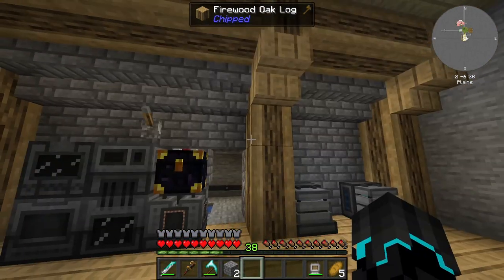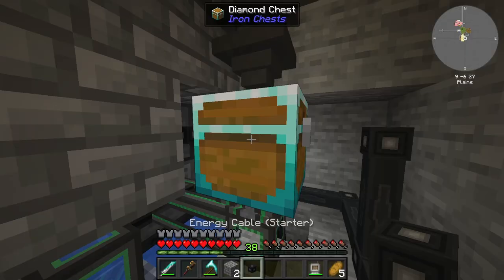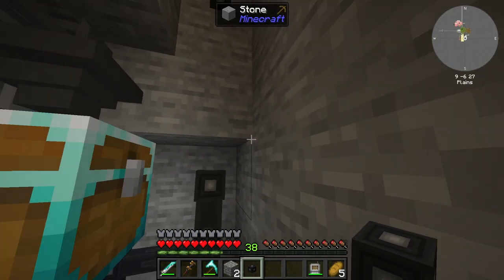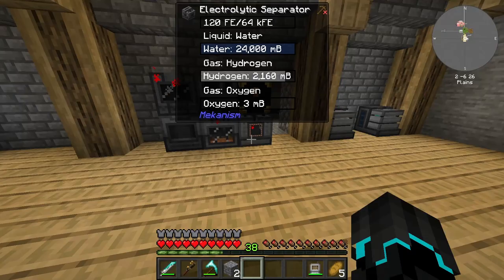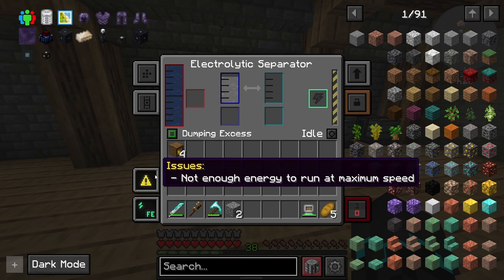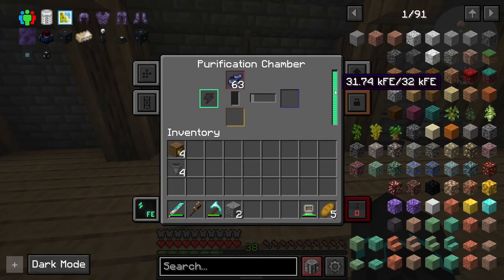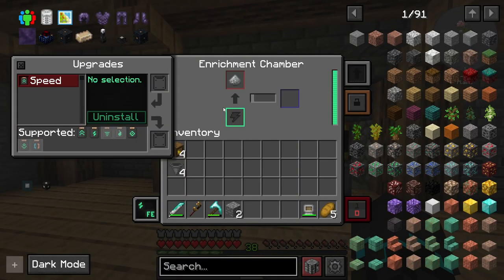However, we have an issue, and that one issue is a power issue. We have plenty of force in here for this thing to run. Currently, our battery up there is full. If I go ahead and set all the machines to work here, we are generating oxygen — actually, we're not generating enough oxygen. We'll talk about that in a little bit. All the machines are now working at a really good pace. By the way, I upgraded these.